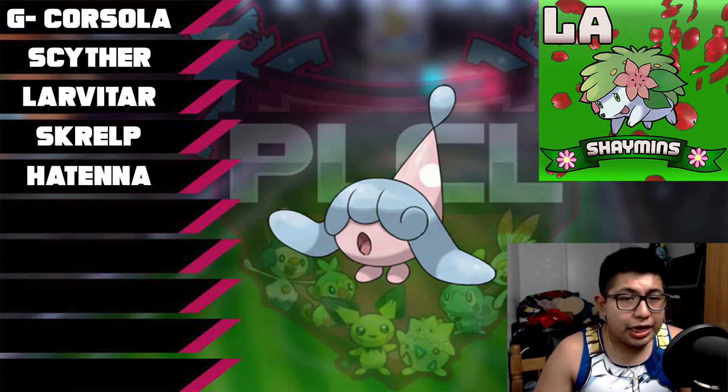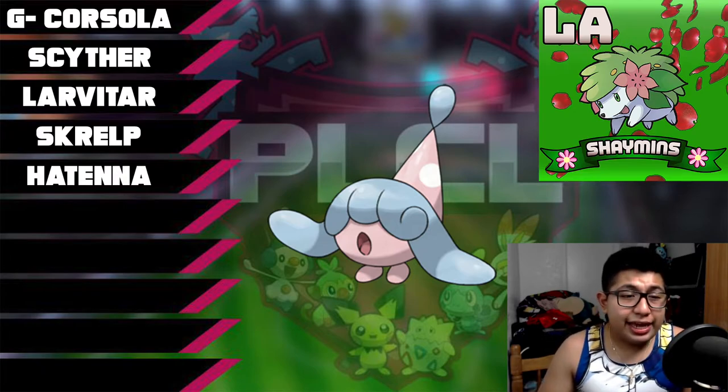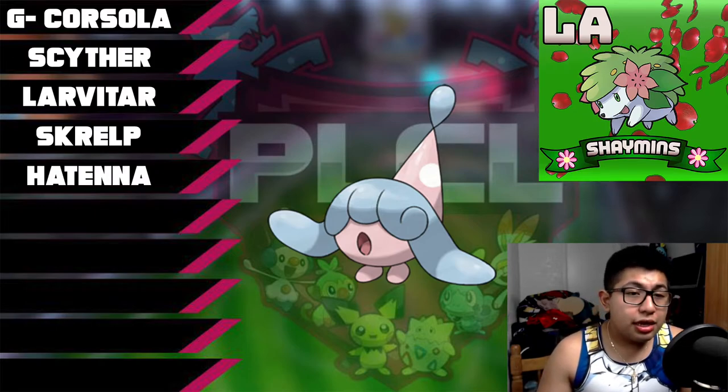Hatenna, honestly, every single time I played Pokemon Sword and Shield, Hatenna for whatever reason destroyed my team and did big damage to me. I said, let me pick up this Pokemon. Looking at its stats, it's kind of okay — it's not the best attacking Pokemon physically. But hopefully I can use Hatenna in a way that picks up a couple of kills. In terms of abilities it's pretty solid, in terms of moveset options — egg moves, tutor moves, TR moves — it's pretty interesting. Maybe I can pull something interesting with Hatenna whenever the opportunity rises.